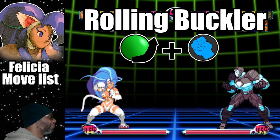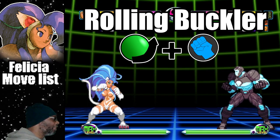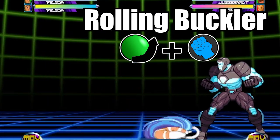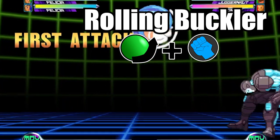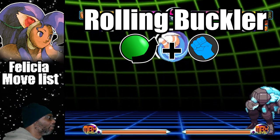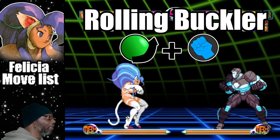Starting off this list is the Rolling Buckler. This move is Felicia's roll attack. To do this move, do a quarter circle forward and press any punch button. Felicia rolls at the opposition for a single hit. The distance and range of the attack depends on the strength of the button that's pressed.